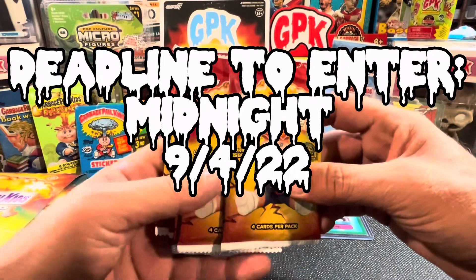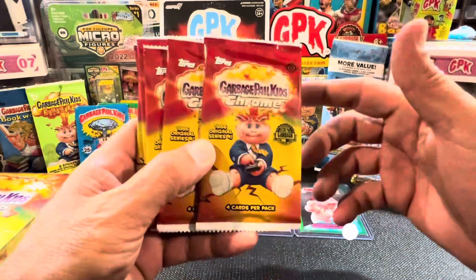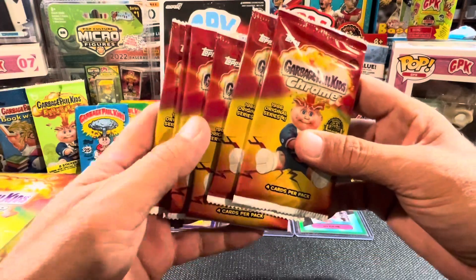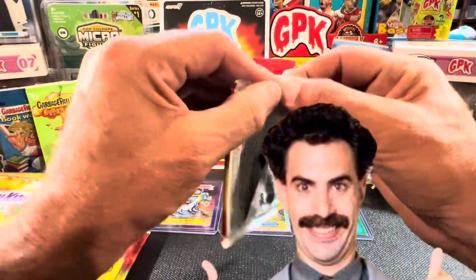On Labor Day we will drop a video opening up a blaster box, and in that video we'll spin the wheel with all of the correct answers. You've got to be publicly subscribed and then I'll contact you via YouTube, we'll exchange information, and I'll send one of the packs off to you. Let's go! Thank you guys for being here — if you would hit that little like button for us.